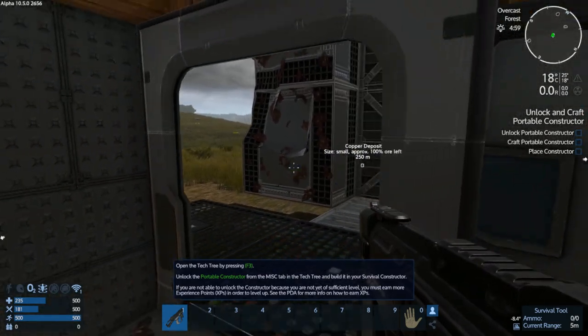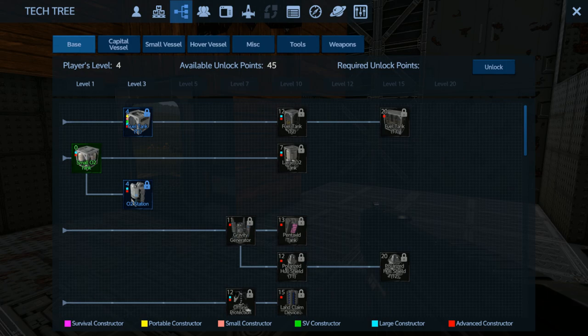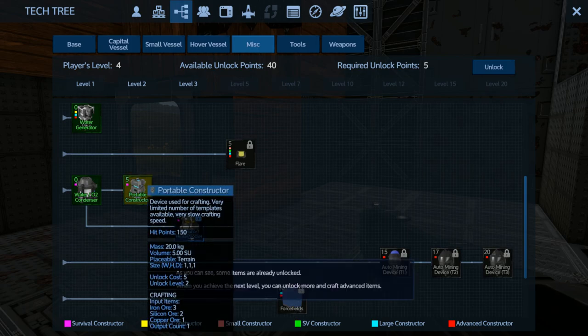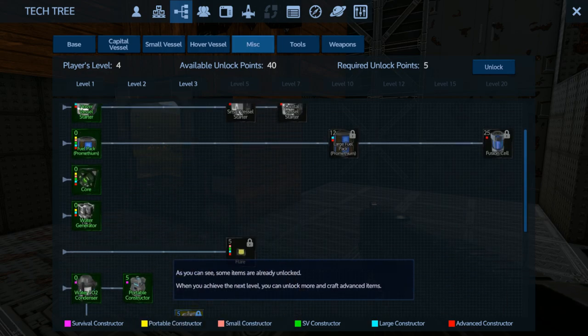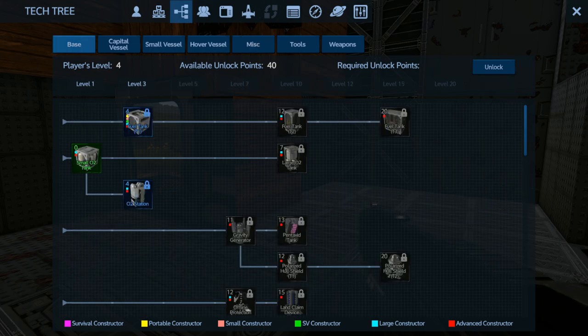We're gonna unlock and craft a portable constructor. Go to F3 and then miscellaneous — it's in miscellaneous — then portable constructor. Double-click it or just click and go to unlock. In my last video I said there were no shields but there are shields, so I'm happy about that — I liked those when I was playing the experimental and I'm glad they're actually in the game now.